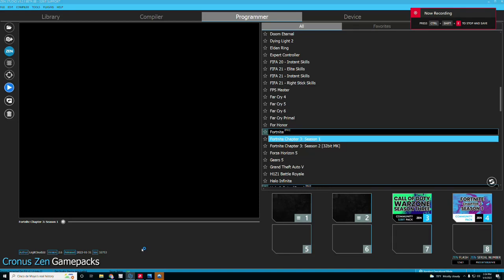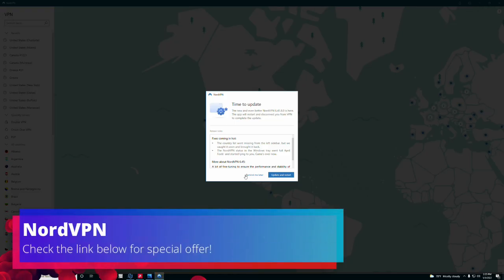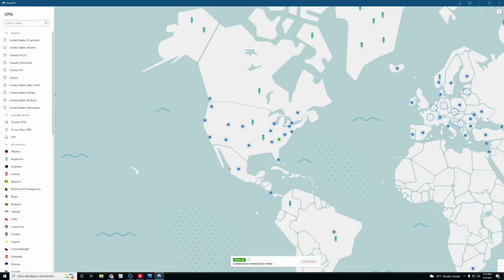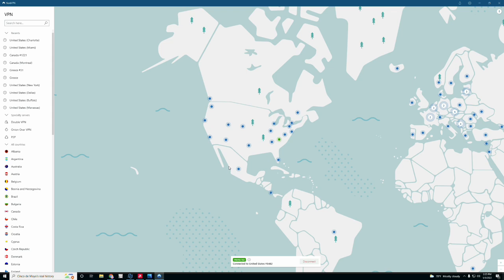Two things before we jump in: we do have a Patreon if you play Warzone, where we have spreadsheet values and kill-shot scripts that work with Apex and Fortnite. Check out the link below for one-on-one help setting up your Chronos or access to those spreadsheets and scripts. We also have an affiliate link through NordVPN — I always use it to protect myself from outside threats. It can also help you bypass skill-based matchmaking, get into easier lobbies, and play different servers, as long as you're okay with higher ping. Definitely check it out — 30-day money-back guarantee.